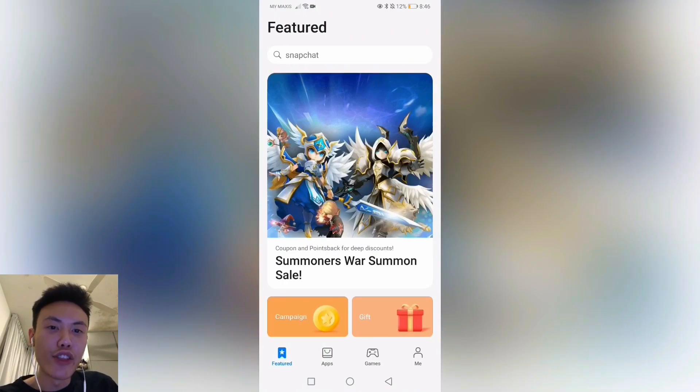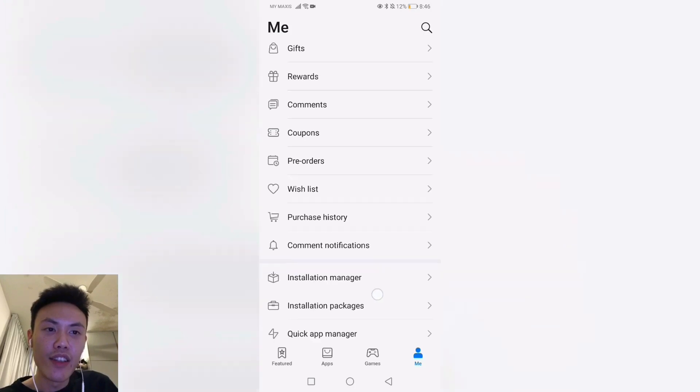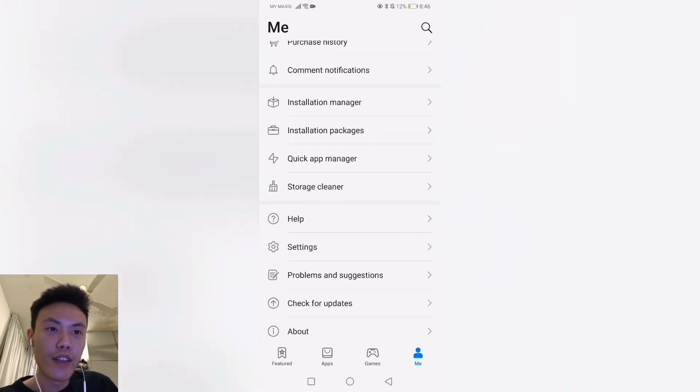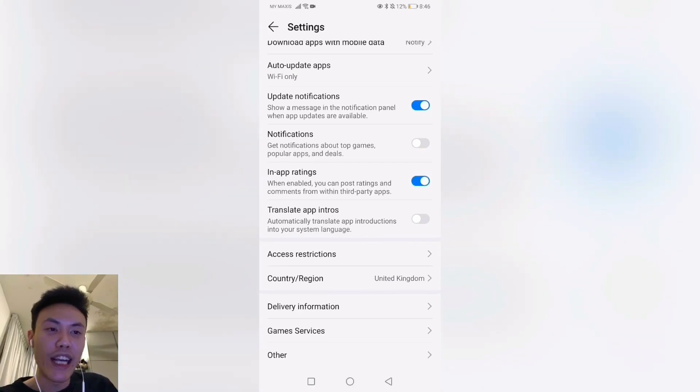I'll be showing you a step-by-step guide on how to claim the 20% points back on the Huawei App Gallery for Summoner's War. After you download the Huawei App Gallery, head over to Me and under Settings, you'll be seeing the Country/Region option. Please change it to the UK, Ireland or New Zealand. For New Zealand, it is the best localized price in game.